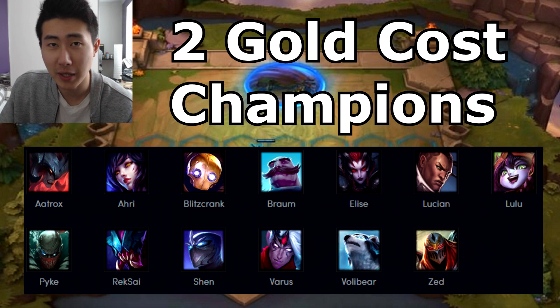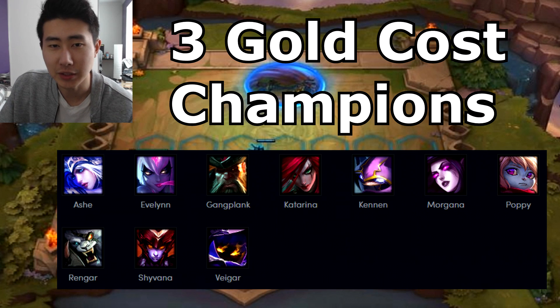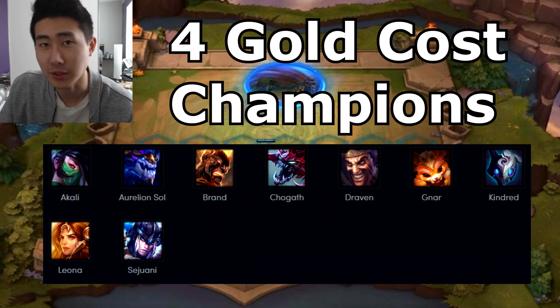The next tier is the three-gold costing champions: Ashe, Evelynn, Gangplank, Katarina, Kennen, Morgana, Poppy, Ranger, Shyvana, and Veigar. The four-gold costing champions are Akali, Aurelion Sol, Brand, Cho'Gath, Draven, Nar, Kindred, Leona, and Sejuani.